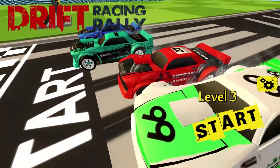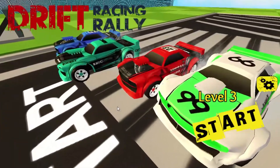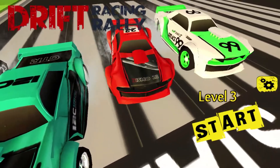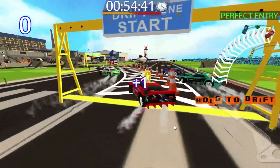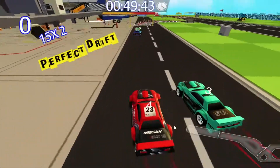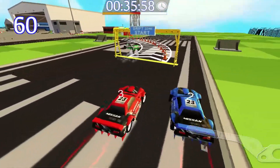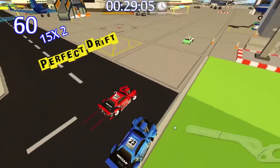We're just going to do a couple of levels on this because it is very bare bones. It hasn't got too bad reviews on Steam, but most of these games are just made for kids anyway. So level three, we've got 60 seconds on the clock. You literally have to left click to drift and then release when you're done — that is all you have to do. You can't accelerate, you can't brake, you can't steer the car; it does it all for you.